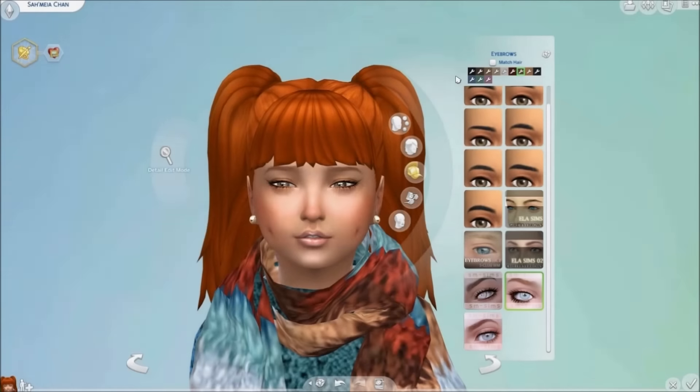Moving right along into our eyebrows, I have this Knox eyebrow created by Screaming Mustard from off of The Sims Resource. These eyebrows have a few unnatural colors and a lot of natural colors. They're very soft looking on your Sims and they're just really beautiful.